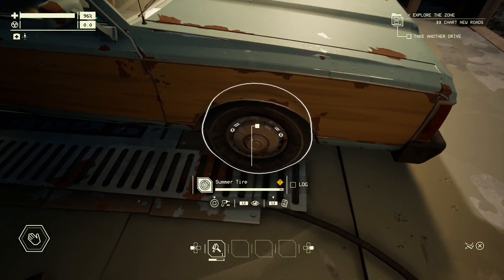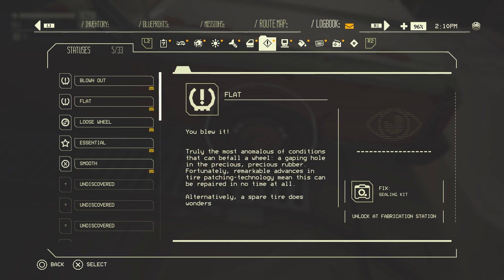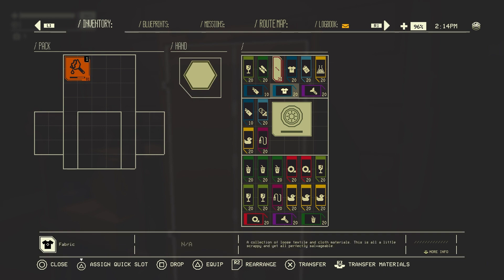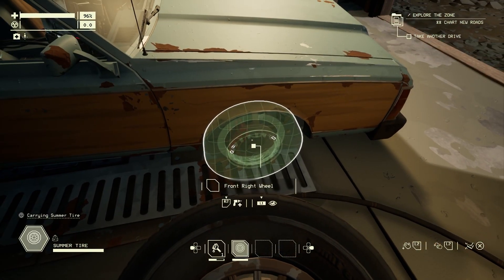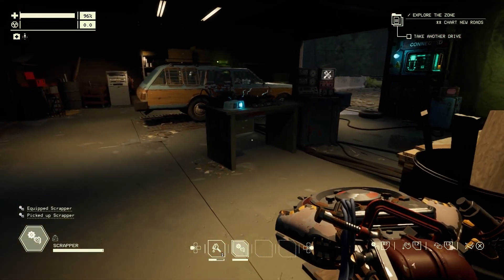Oh, looks like something's up with our tire. Let's take a look and see what's going on. Looks like we've got a flat. Since we're back at the garage, we're going to replace it with a spare that we've got on hand, but with the right tools we could fix that puncture while we're out on the road. Now that that's sorted, we also want to grab a scrapper, which we'll use to gather materials while we're out there.